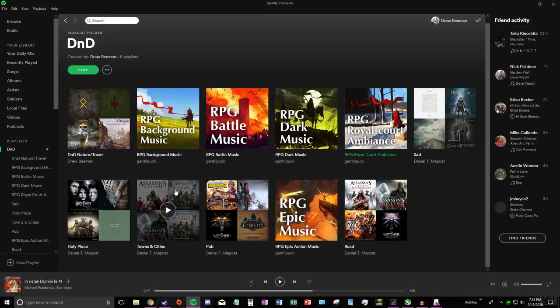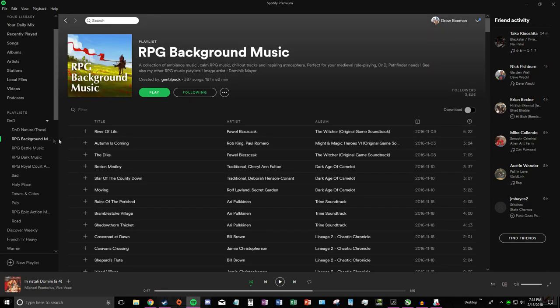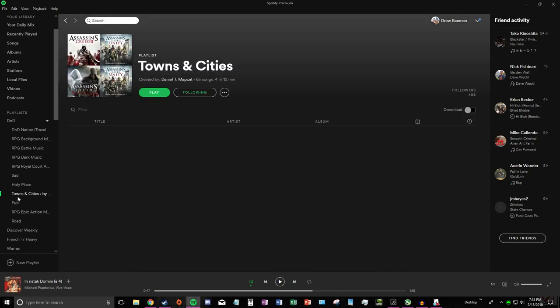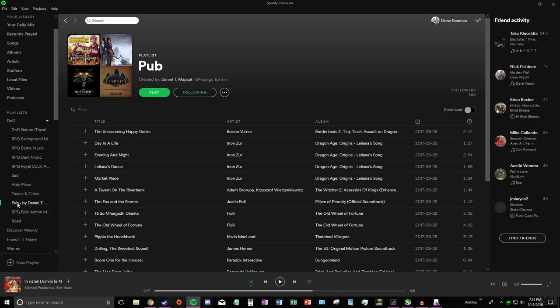Let's head on over to our music. We've got Spotify ready. I have a whole folder of various music — some is background music for traveling, we've got towns and cities music, pub music which is always high energy, and then we've got battle music, action music, and dark music.